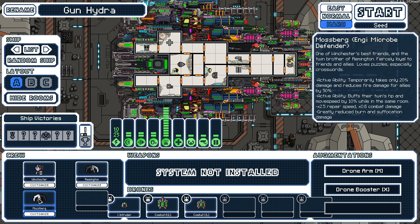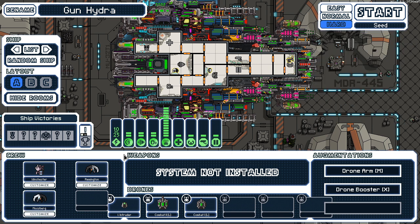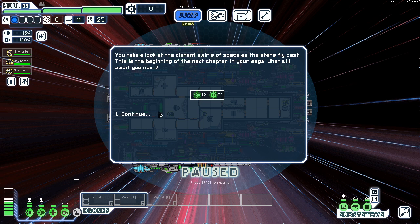Phoenix Defender Micro Defender — not really. Mossberg is Remington's best friend and twin brother, fiercely loyal to friends and allies, loves puzzles, especially crosswords — I thought that said loves pizza. Only 28 damage, reduces fire damage from allies. So about the same — one reduces suffocation, the other reduces fire damage.